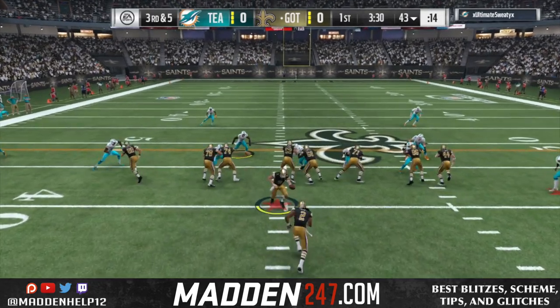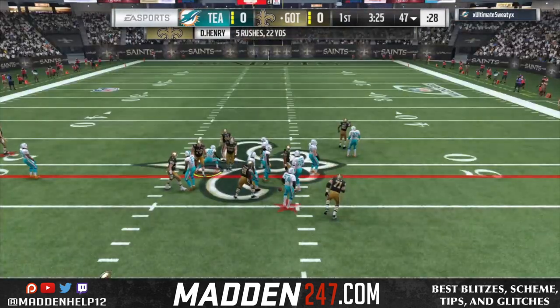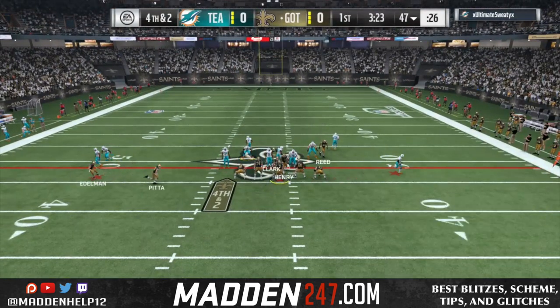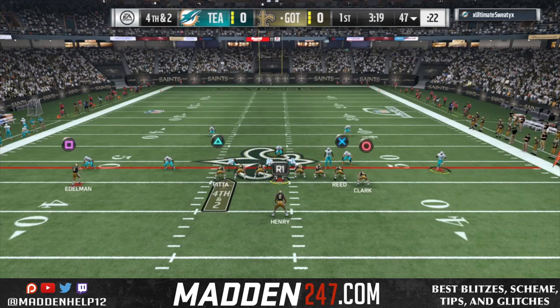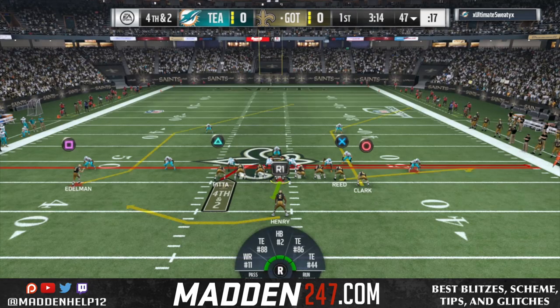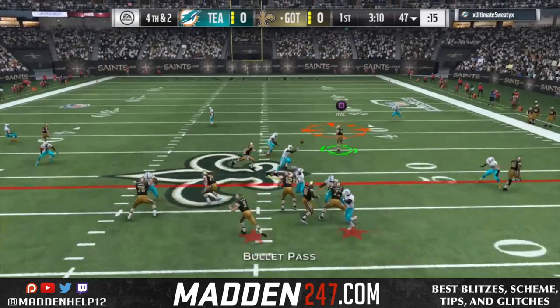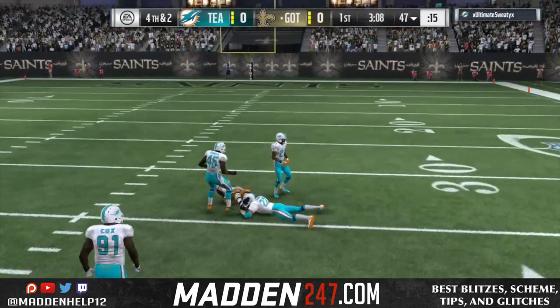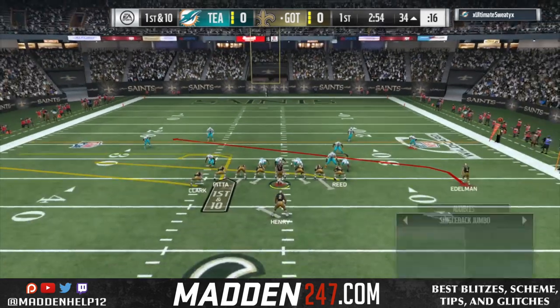We're going to come back and run it right down his throat again. He actually gets a good shot through the gap, but we're able to get through the other hole on the right side. That brings up fourth down and we're going to try and pass the ball because I was afraid that he was going to run commit. So we're going to do the flat-corner combo, but he doesn't cover the corner right off the snap, so we're able to dot that up for the first down.